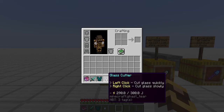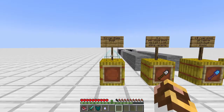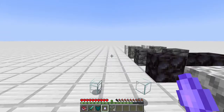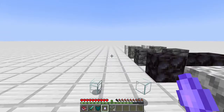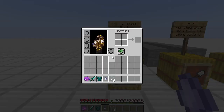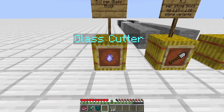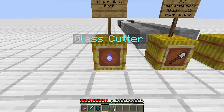First thing we're going to talk about today is the Glass Cutter. It does need to be powered, and for every block of glass you break you're going to use half a jewel. This is great if you need to remove a large section of glass — it will go really quick. It does say left click goes quickly and right click goes slowly, but honestly I'm not seeing much of a difference.